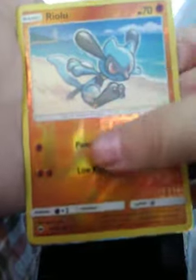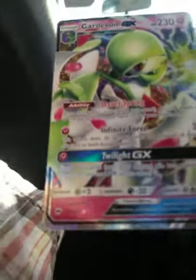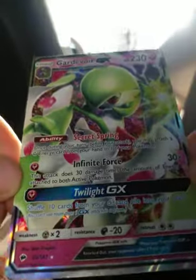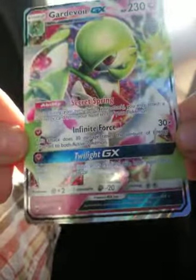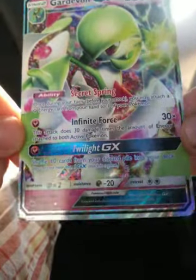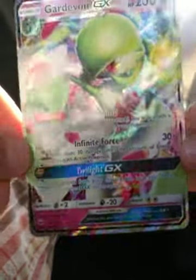For the recap, this is what we pulled: 3 Reverse Holos and a Gardevoir GX with Infinite Force — 30 times the amount of energies attached to both Pokémon. Twilight GX: shuffle 10 cards from your discard pile into your deck. You can't use more than one GX attack per game.